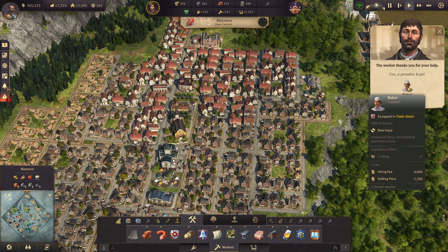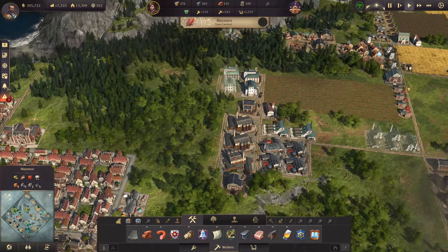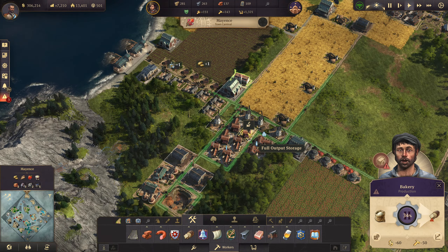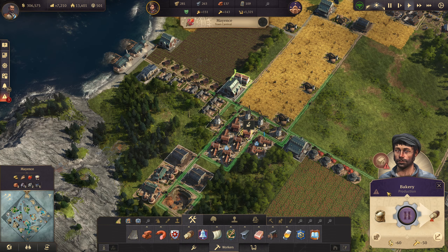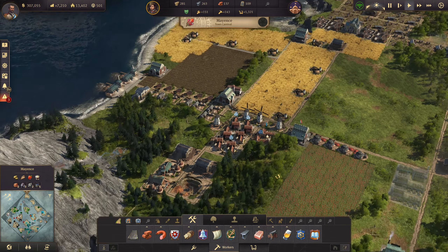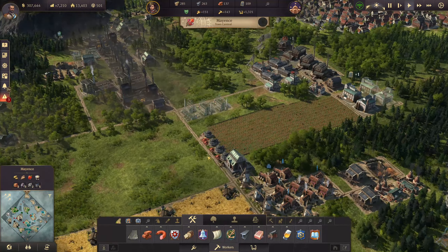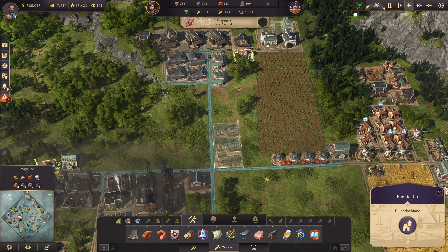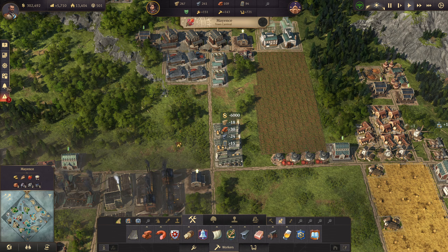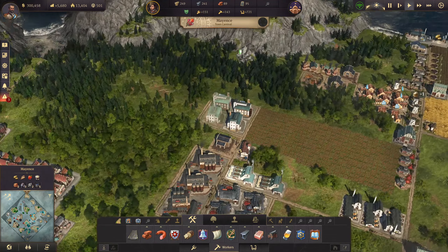A baker! Instead of flour, the building processes grain. That's weird. So if I was to put a trade union over here — to be honest, I should start doing that anyway to get production done on stuff. But I think we're okay at the moment. Got our fur dealers here that we actually do need to build out, so I am going to grab those — let's grab all three, because we are going to be building that. Let's get another storage thingy in there. Everything else should be okay.